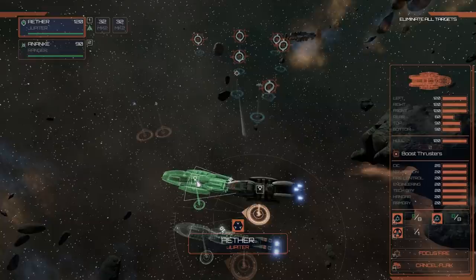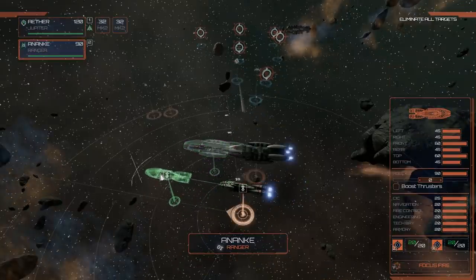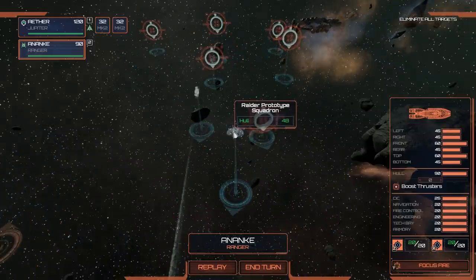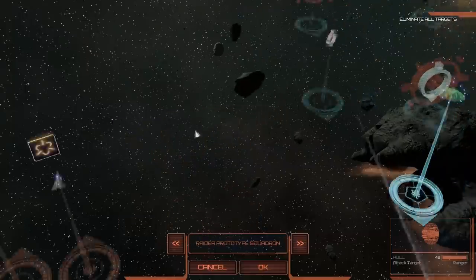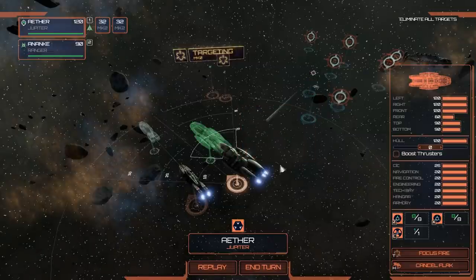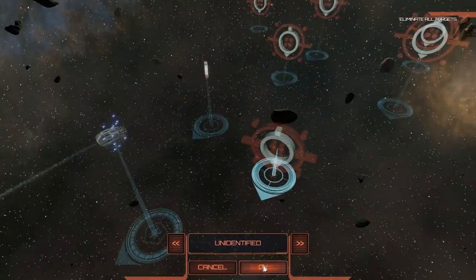I'll keep the Battlestar kicking out flak and turn off the thruster boost since we don't need it. I want to get the Manticore ahead, but if you fire through your own flak field it'll destroy your shots — something you don't want. Raider prototype squadrons are heading in, so I'll order the Vipers to target them. We'll select those Raider contacts, then have a sip of beverage.